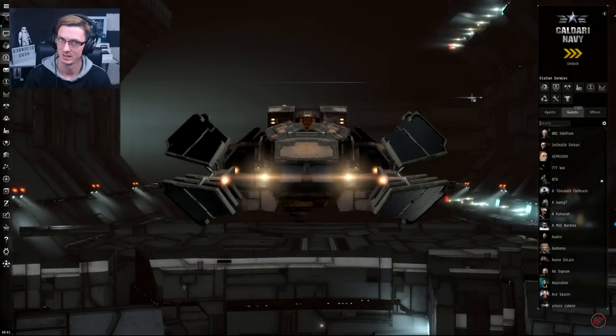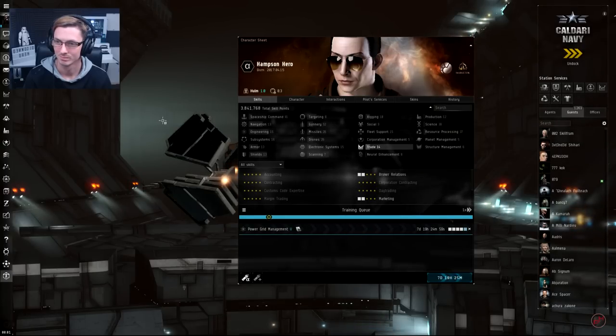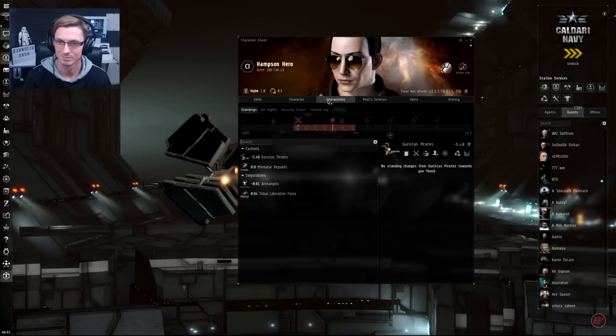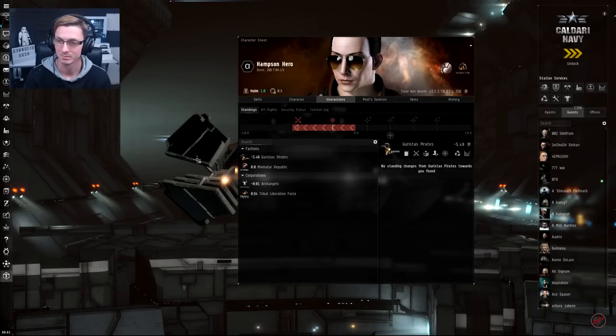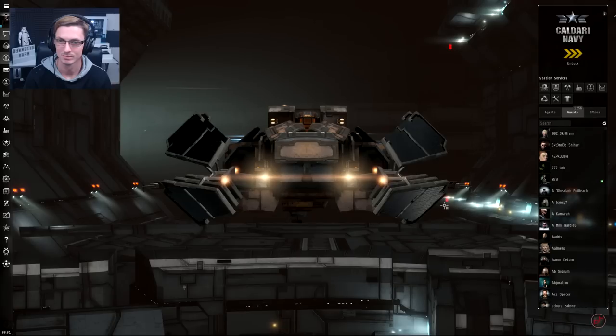Alright Hero, rested and ready to go. Click on your character sheet in the top left, then click the Interactions tab and let's have a look at your standings. I'm asking to look at standings because next we're going to be running some PvE missions for Sisters of Eve — specifically security/combat missions, instead of mining or logistics which we've already covered. Since we have no standings with Sisters of Eve, we'll be starting at level one missions.